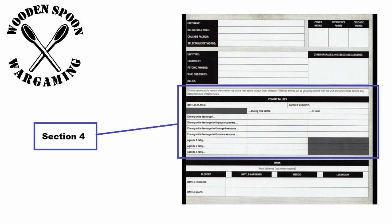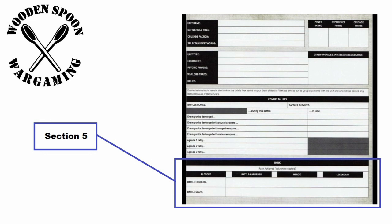Section four is combat tallies — covering the battles you've played, the heroic deeds you've done, how many units you've killed, and how many agendas you've completed. Section five is rank — the level of experience you have — which then gains you battle honors. Finally, at the lower part of the card are battle scars: if your unit is completely destroyed, you roll on a table and there's a chance of getting a battle scar. More on this in video number three.